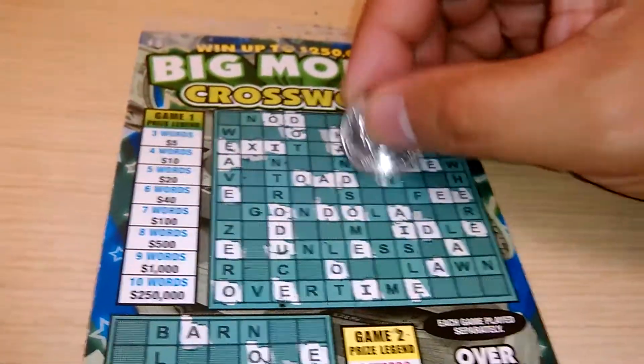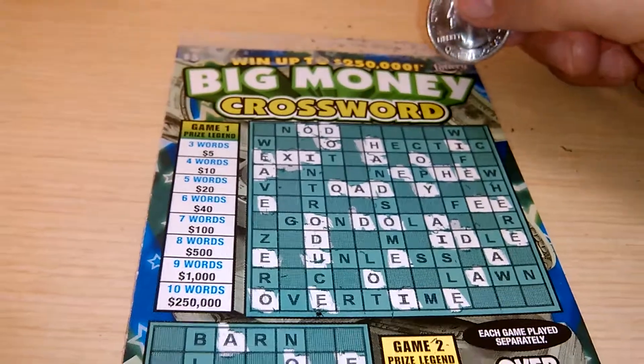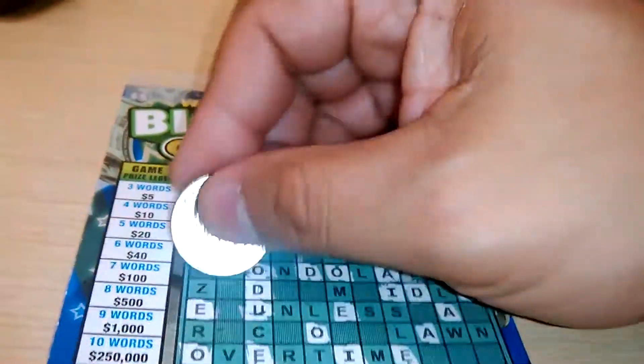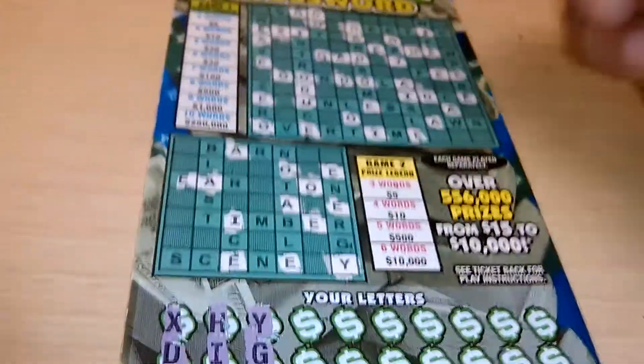There's an I, then we've got a Y — we've got one Y. That's it on the top. Down below, we have one I down there. Letter G — G, G, G. There's a G. Down below, no G's.